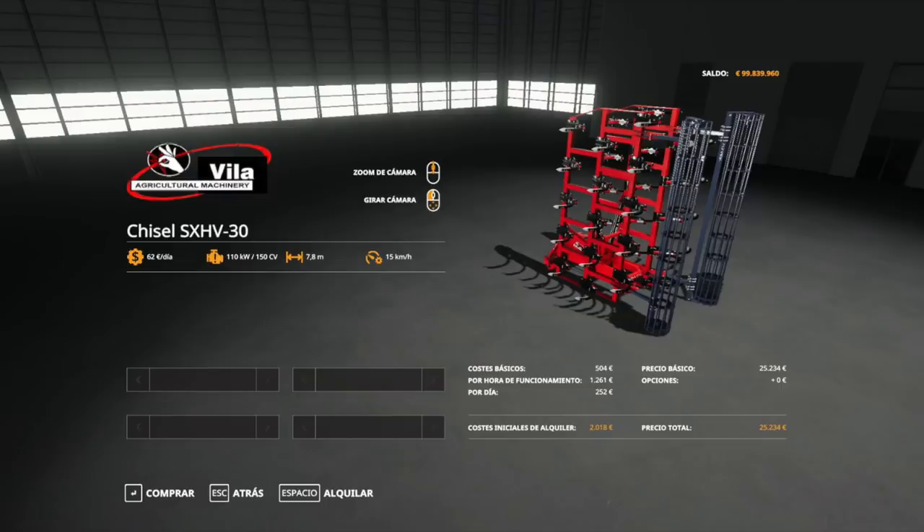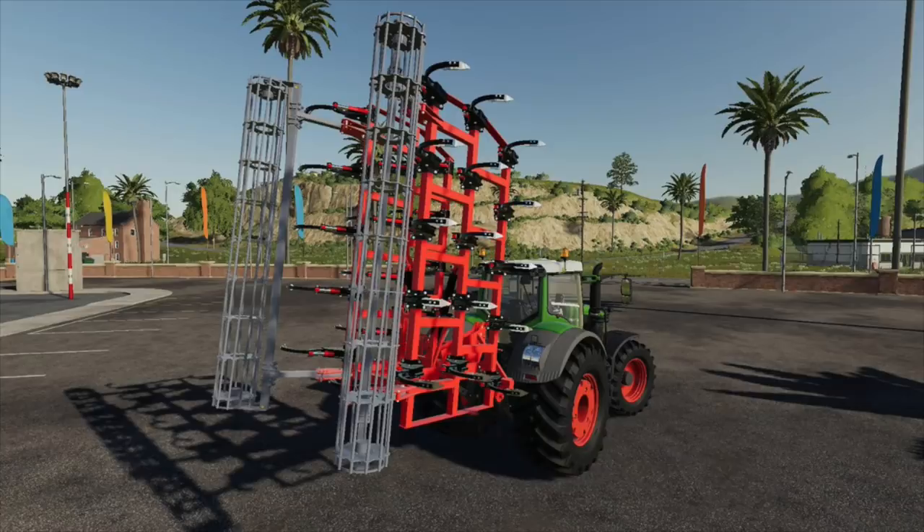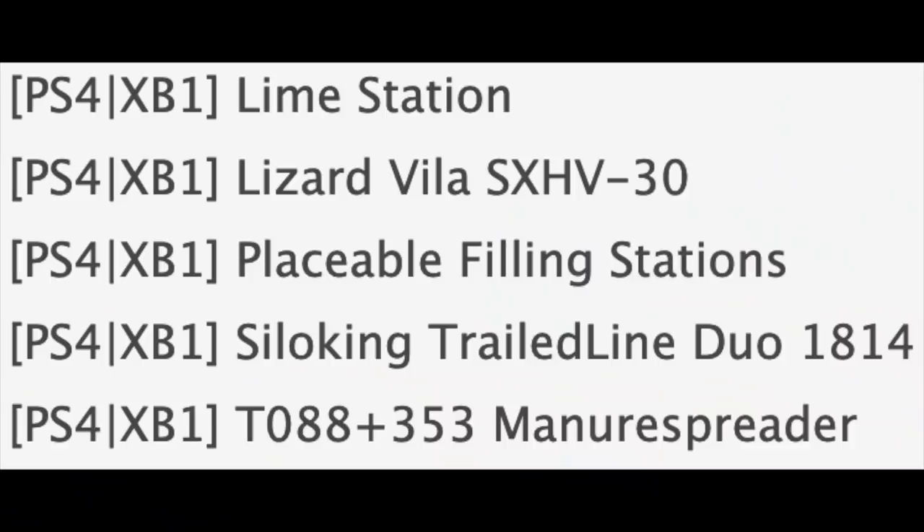Next we have the Lizard Villa SX HV 30 — my new favorite cultivator in the entire world. This thing is awesome: it's seven-plus meters wide, requires 150 horsepower, and it is very heavy. But it pulls straight through the ground no problem — I was able to do it with a T6 at 150 horsepower, and the Fiat was pulling it at just nine miles an hour.